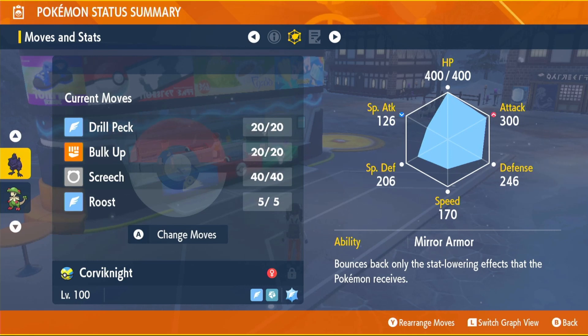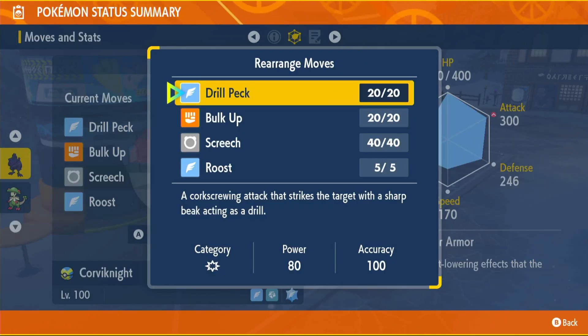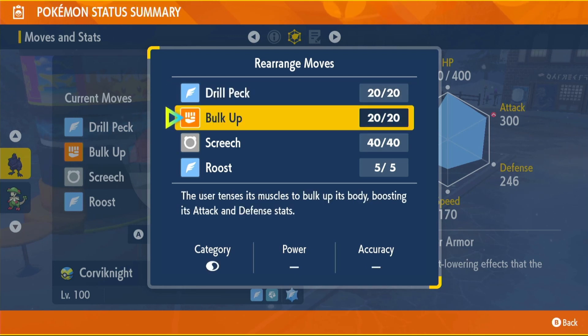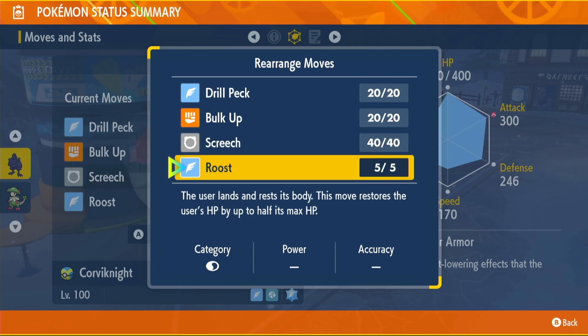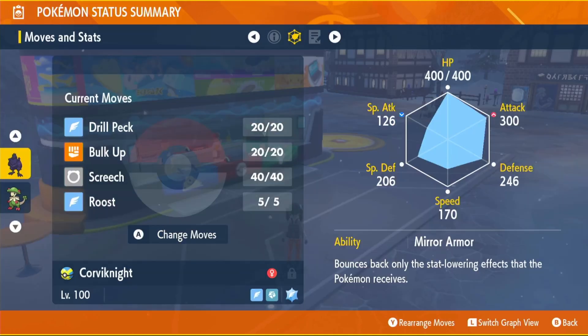For our moves, we're using Drill Peck, Bulk Up, Screech, and Roost. Drill Peck is a strong flying type move — 80 power, 100 accuracy. Bulk Up increases our Attack and Defense, great for offense and physical defense. Screech lowers the opponent's defense by two stages, boosting our offense even more, though it doesn't work while the shield is up. Roost heals us by 50% of our max HP. Drill Peck and Screech you can just level up and relearn.